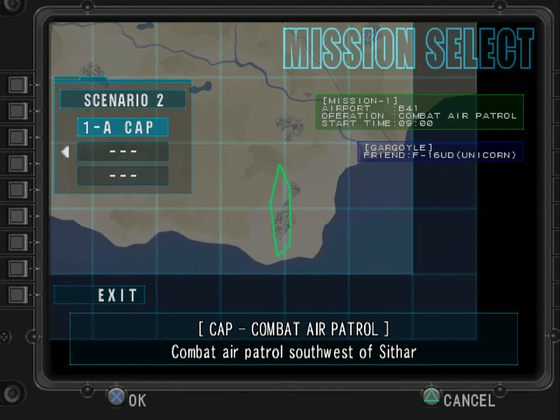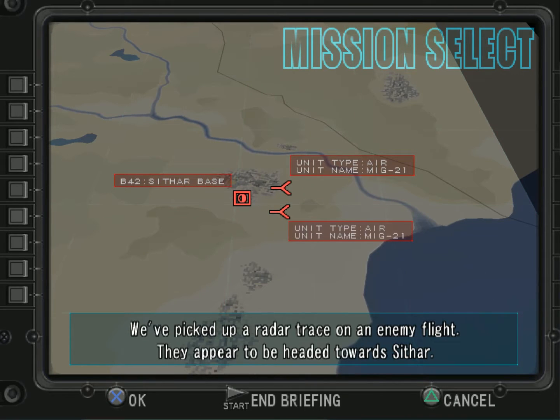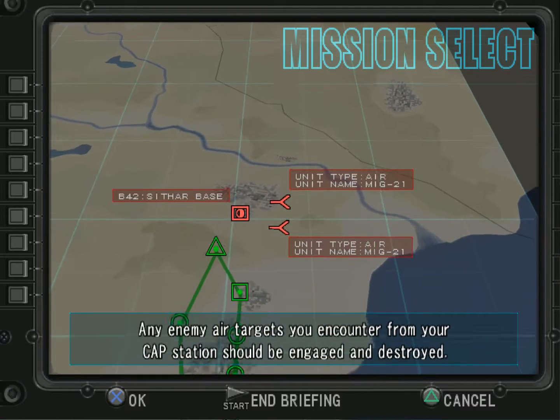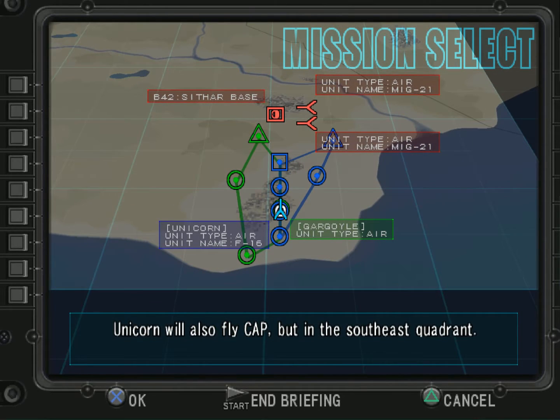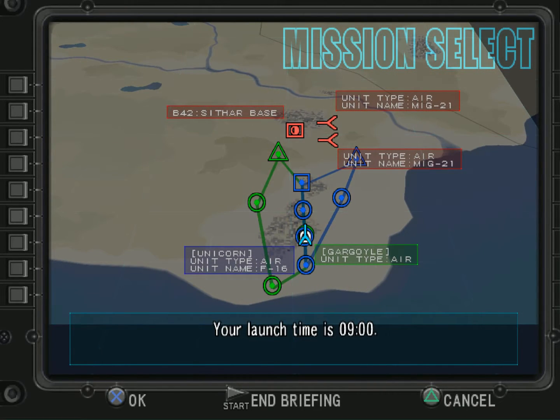Energy Air Force Aim Strike — Let's Play Update 4. Engaged and destroyed. Unicorn will also fly CAP, but in the Southeast Quadrant. Your launch time is 0900 hours. That's all, and good hunting!